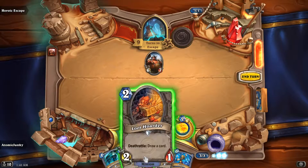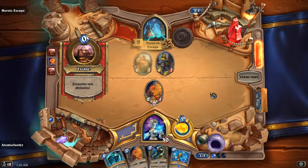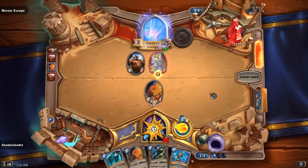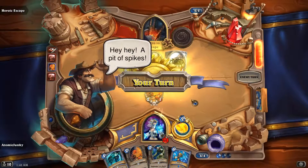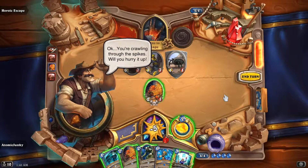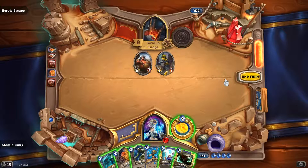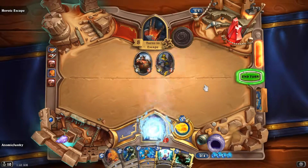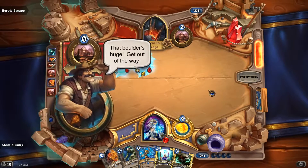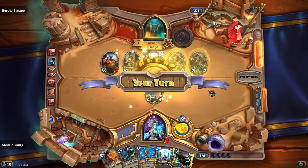Here we gain a mana crystal and play our Loot Hoarder. We are playing the Cone of Cold because Frost Nova would freeze all the minions, and the Cone of Cold freezes a maximum of three — so this is basically what we were looking for.